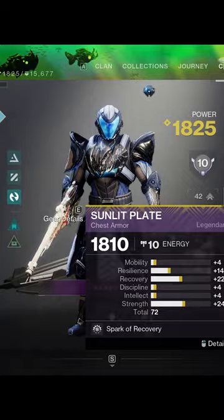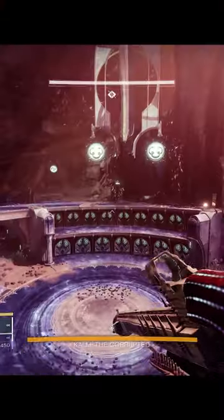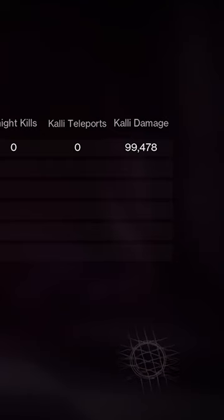The first test is Base Thundercrash without Cuirass. A fast crash into Kali the Corrupted yields 99,737 damage. As a double check, I ran the same test again with a result of 99,478.